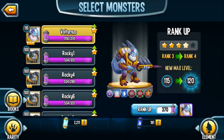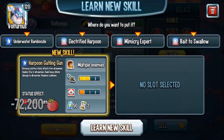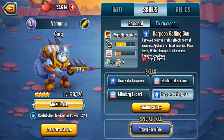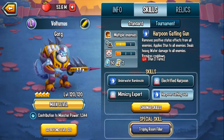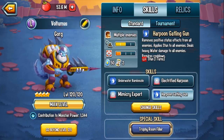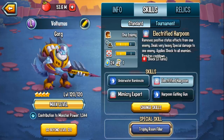Let's rank him up again. He will be officially ranked 4. This is when you get his 4th and final skill: Harpoon Gatling Gun. It removes positive effects from all enemies, applies stun to all enemies, and deals heavy water damage to all enemies. Social Point is doing this more and more — removing positive effects first, then applying the effect and the damage. This means even if a monster has evasion or stun immunity, this skill removes the stun immunity first and then re-stuns them, then deals heavy water damage. It's a fantastic AoE skill — there's a reason it costs 50 stamina. I really enjoy skills group 4.